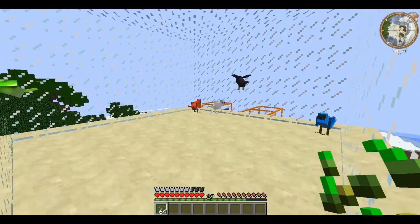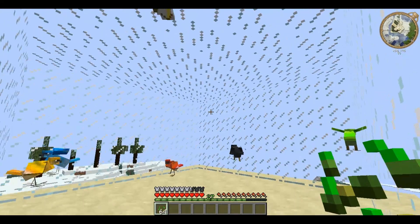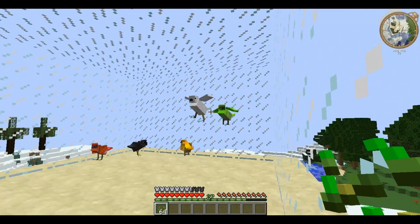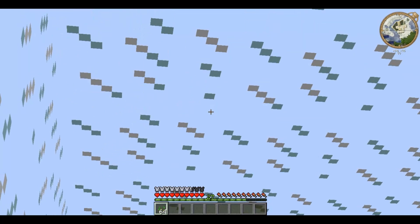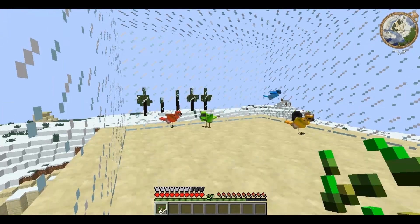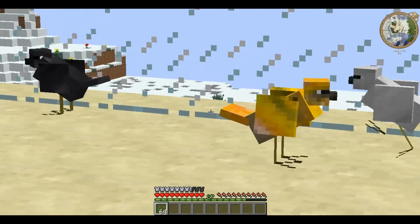They're just really there to add ambience. They each make an individual sound. These are the six different kinds: the dove, which I think is the white one; the crow, which is the black one; the blue-crested beak, which is the blue one; the cardinal, which I think is the green one; the parrot, red; and the canary, yellow.